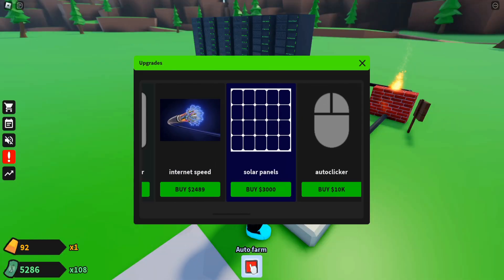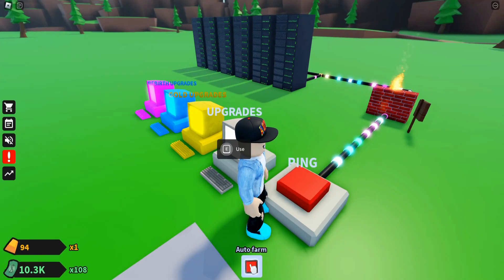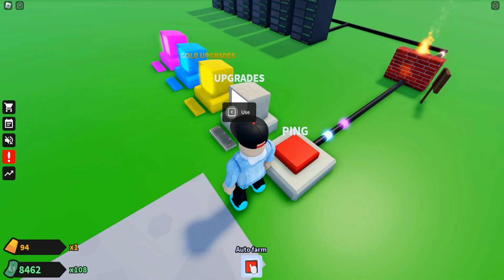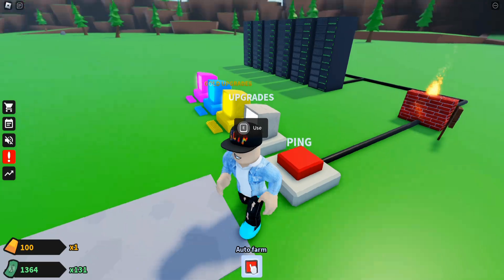I decide to buy the auto clicker for 10,000 dollars. We just bought it — and it seems to be working automatically, clicking without me doing anything. I can also increase the auto clicker speed. For now I'm increasing the firewall protection, and then buying the cash income upgrade too. We're now at 131x multiplier!